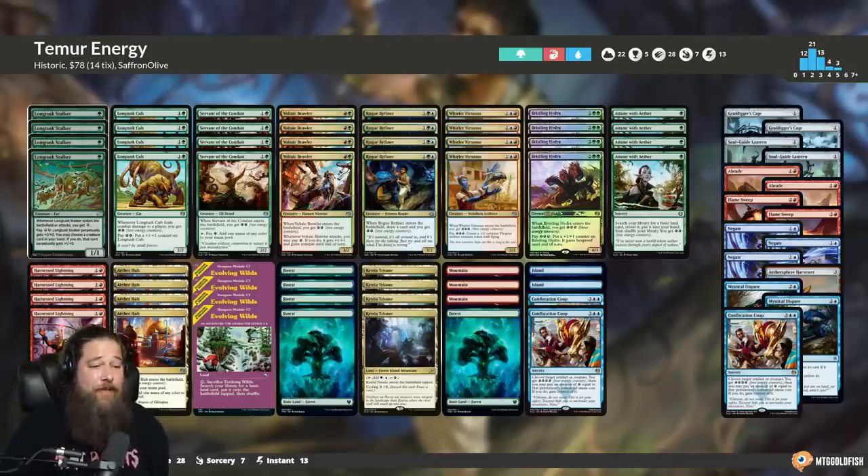That is Temur Energy for Historic — our budget magic deck for this week. Let's give it a shot and see: does Longtusk Stalker make Temur Energy into a real deck in Historic on a budget? How good can it be, and how parasitic is the archetype? Let's find out.